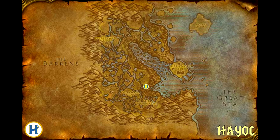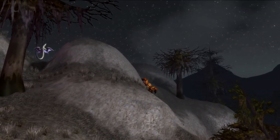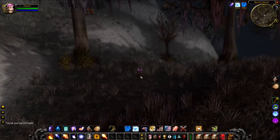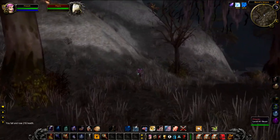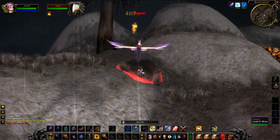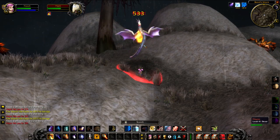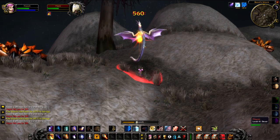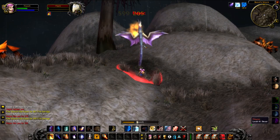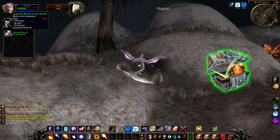Up next we have Heyok, a level 41 wind serpent that lives in the cliffs just south of Beezle's Wreck. Heyok is really easy to spot — I think he's the only cloud serpent in the area. You need to be really careful though. I took loads of damage when fighting this guy and I'm not sure if he's slightly resistant to magic or he just has loads of health. The worst bit is, if you kill him you just get a random green, so it's not like the challenge actually gives you any decent reward.